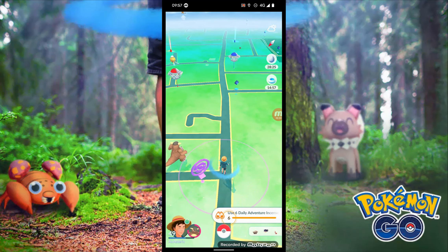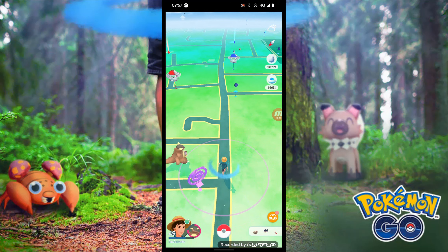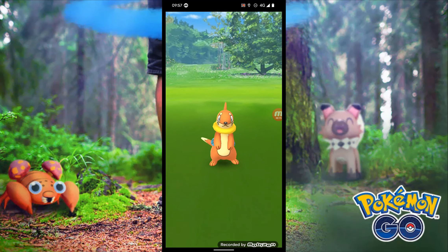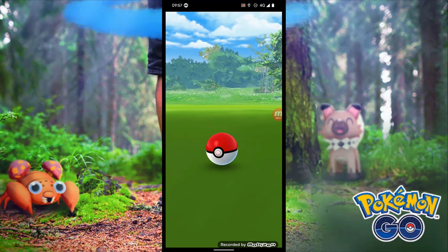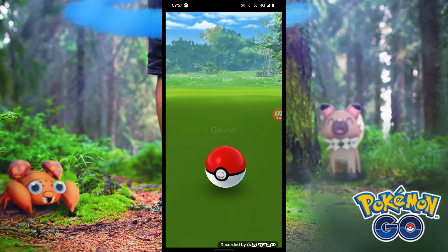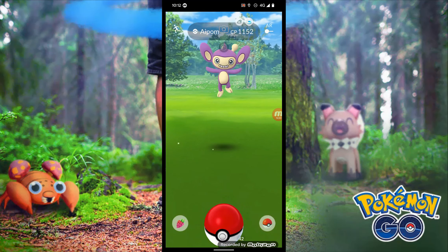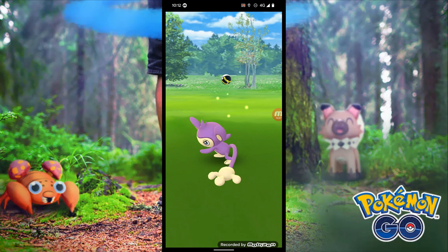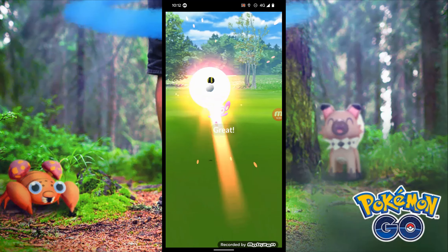We'll obviously get 6 daily adventure incense uses done — that is the last of the tasks. The catching 100 is not too bad either. My first spawn is a Bunzal. What I want to look at is what is the research reward? It would be really good if it's a Galarian Legendary Bird that is the same colour as your team. That would be absolutely outstanding and something a little bit different — another way to use the teams other than just having them in gyms, and reward people based on the team they've chosen.